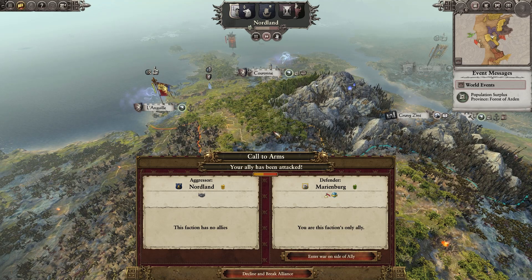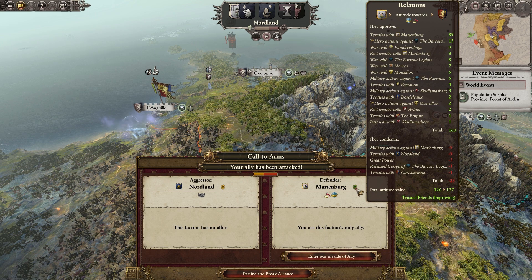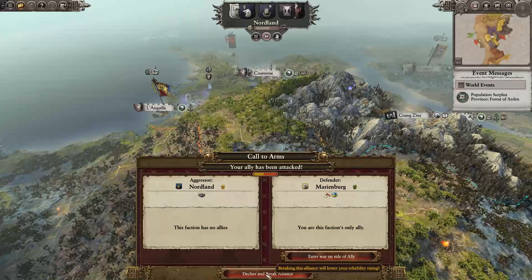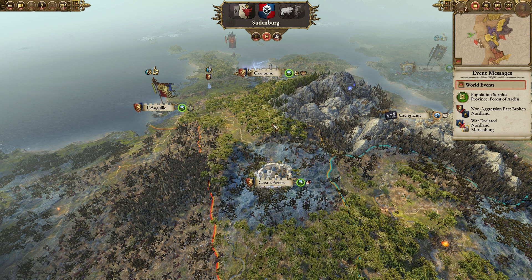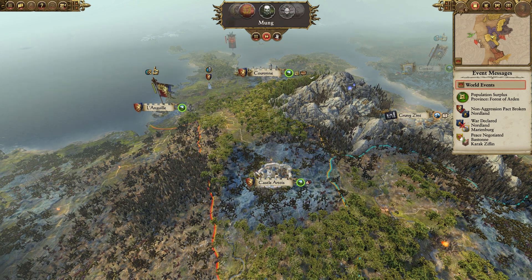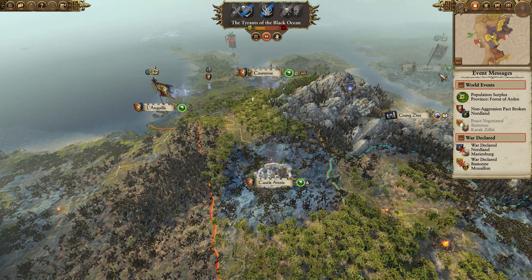Nordland, why have you done this? You've decided to go against Marienburg, my vassal and my friend. Marienburg has been pretty loyal to me and we've managed to secure them — they've been pretty faithful. I don't think it would be that honourable for us to break our alliance with them, so I'm going to enter this war. Unfortunately Nordland should have not gotten involved with my vassal. But now we've got yet another enemy to deal with — we've got Mussolan over here that could be coming towards Langil or Castle Atois at any moment, we've got the Barrow Legion down to the south, we've got Wolfwick who's now landed in my territory, and now we're going to have to watch out for Nordland.